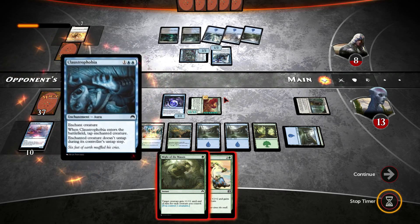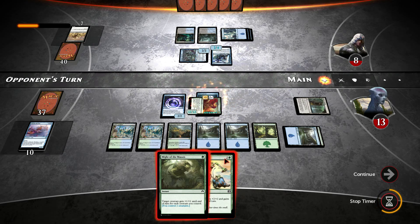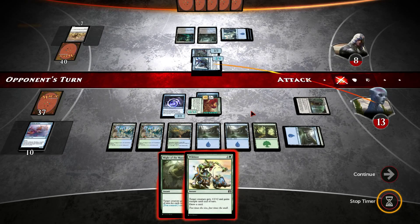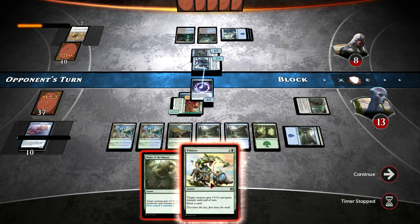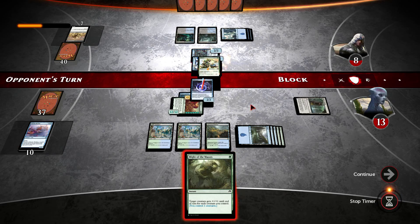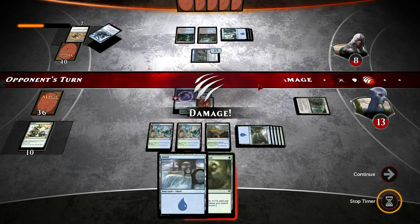What is he doing? Claustrophobia — okay, so that's going to get Claustrophobia, basically been tapped. I need some way of either untapping it or removing the Claustrophobia. So he is going to swing with one creature — we'll block, and then Wild Size. So we're going to draw a card here, which is an island. Of course it's an island — why wouldn't it be an island?